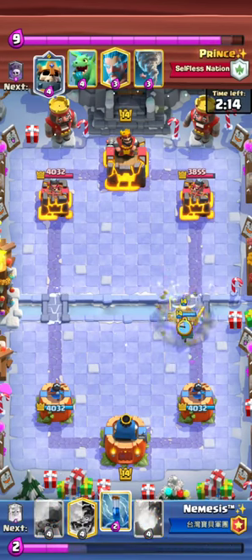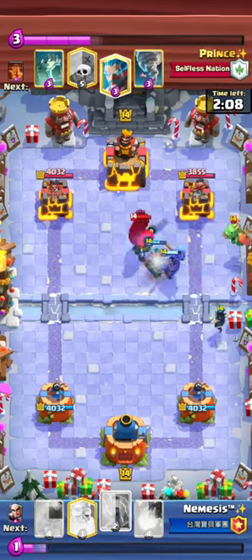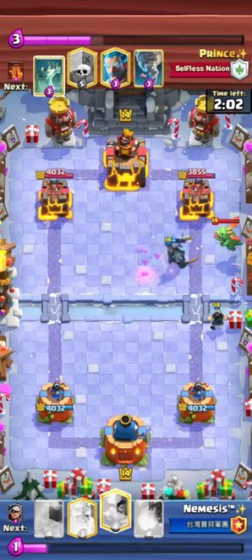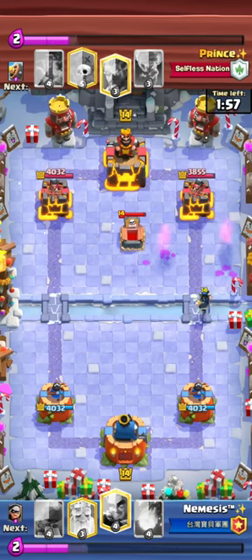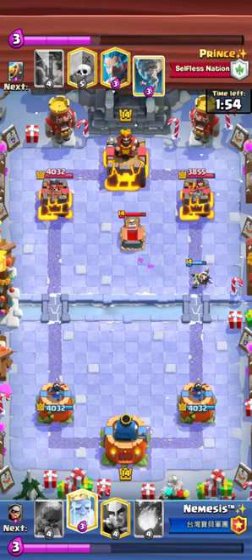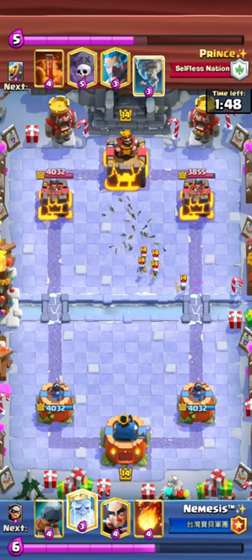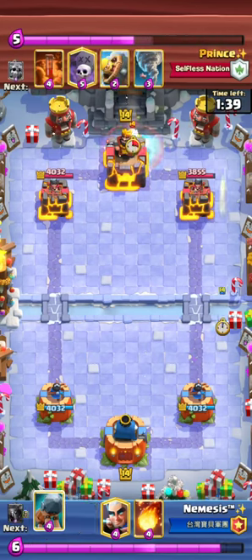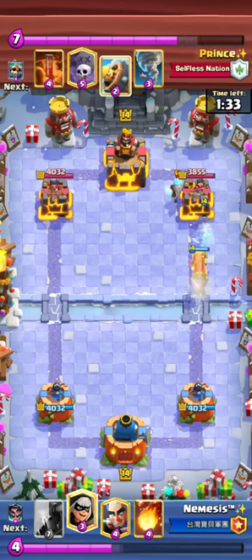I go for Pekka in front here because if I didn't, he'd get a Tornado on top of my Bandit for his King Tower and I couldn't break through anymore. I take a Zap to bait something out, and I beat the Tombstone timing too — he didn't have Tombstone in rotation. Look at his hand: it's literally all spells since he just used Tombstone and Baby Dragon. So I just spam him like crazy with Ghost and Battle Ram.